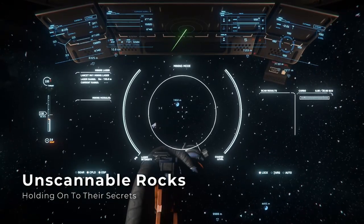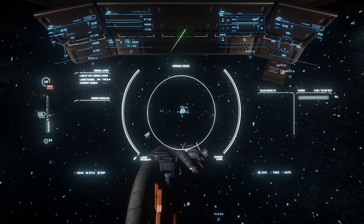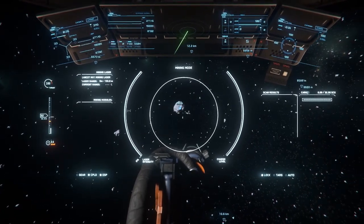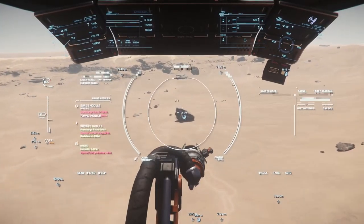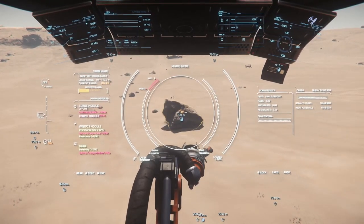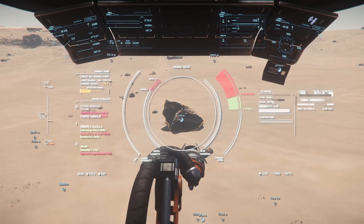Unscannable rocks are still a problem, both from surface deposits and in the asteroid belt. A rock that is clearly supposed to be a mineable deposit, but is unable to be scanned or fractured. For surface deposits, I have been able to get the rock to start scanning by hitting it with a quick pulse from a mining laser, or just waiting for a few seconds until the game server updates. The rock visibility flickers out briefly, then the scan starts working.